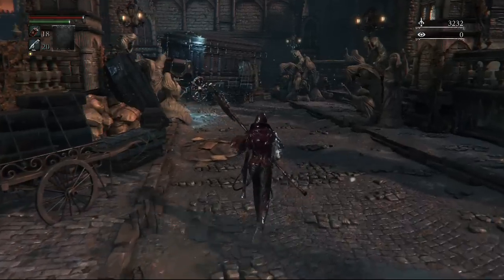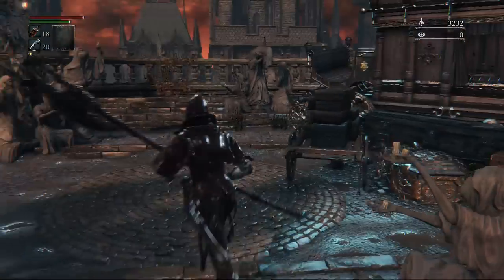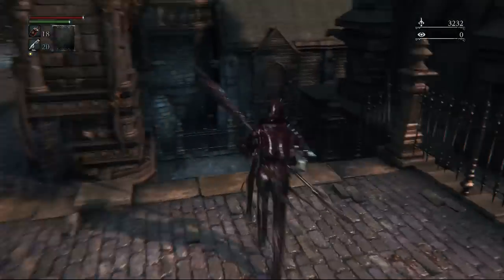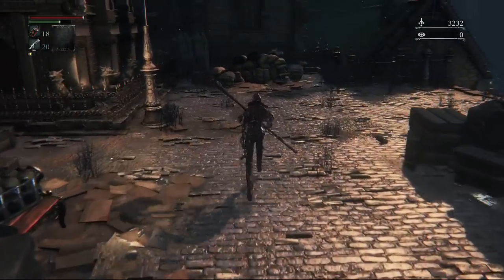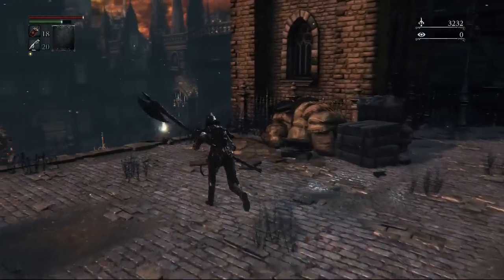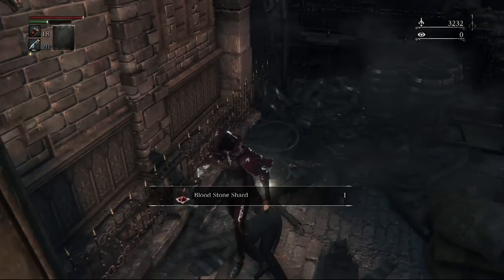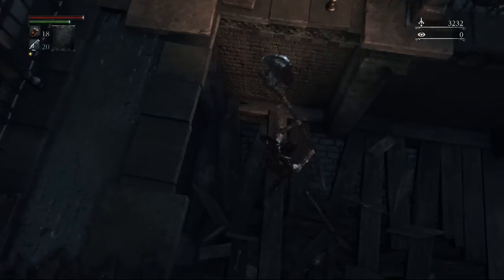This will take us to the bridge where the first boss is going to be. I want to let you guys know that I'm not going to be doing the first boss in this video. There are a few quicksilver bullets in the boss area which I'm not going to pick up in this video. I went to the end of the road and picked up the item behind that statue to the right - nothing too hidden. In this area there's going to be a shard behind here to upgrade our weapon, and just hanging off the edge there's going to be another item - this is pretty much above the three-road area we were in before.